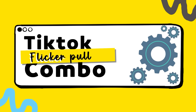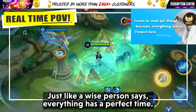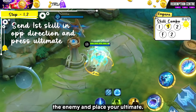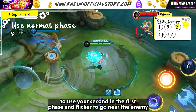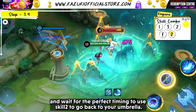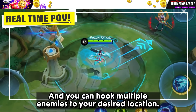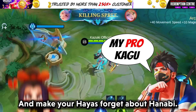Gagura mains, if you can't do this then you have zero hopes. The Flicker Pull Combo — for this, timing is the key, just like the wise person says, everything has a perfect time. Use your first skill to send your umbrella to where you want to hook the enemy, and press your ultimate. You will have around 1.5 seconds to use your second skill in the first phase and flicker to go near the enemy.